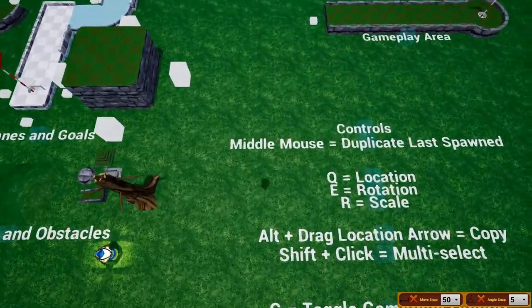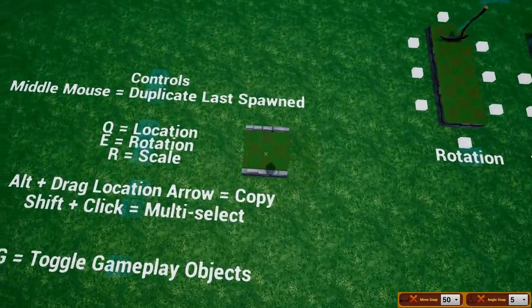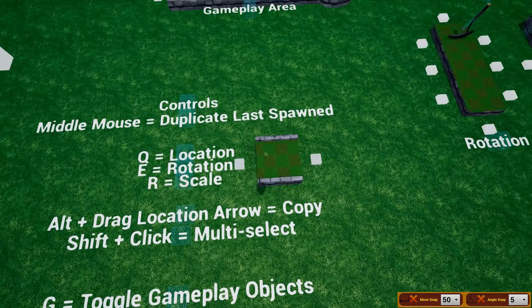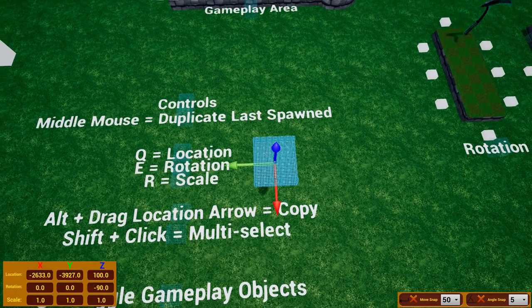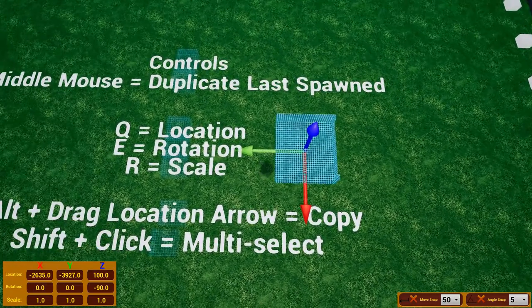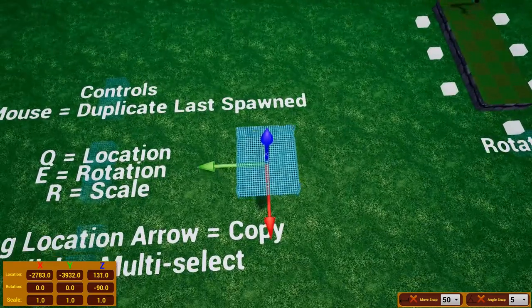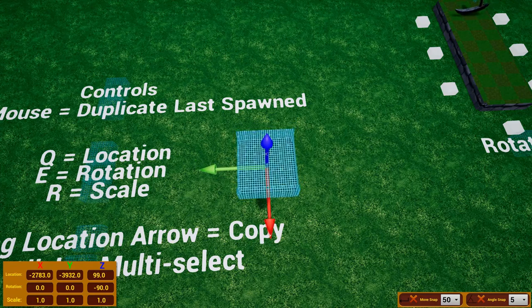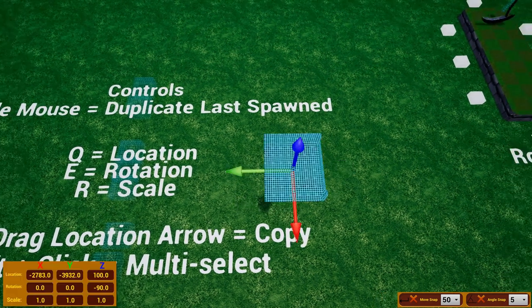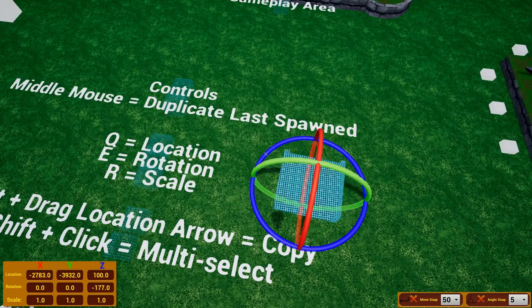The next thing I want to show you is how to manipulate items. Spawn in a fresh item — let's go with the simple end wall. Once you spawn it in, just click it on the ground to place it. Then left-click it to grab it. Press Q to turn on the location arrows; use these to move the object on the X, Y, Z axis.